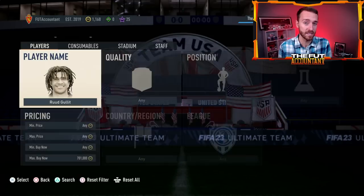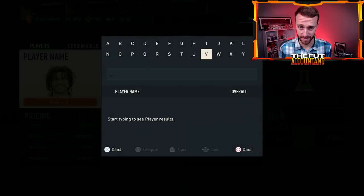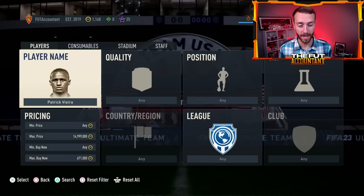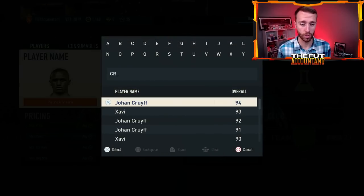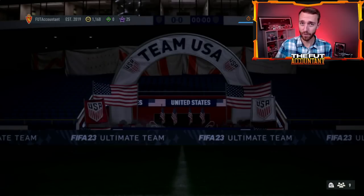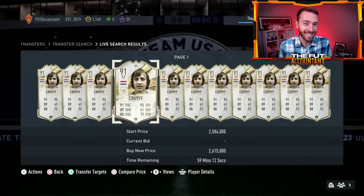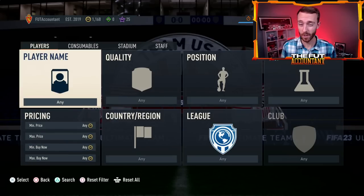That is the base icon upgrade pack with no max rating. We've had the max 86 icon and the max 87 hero and the regular hero upgrade pack, but we have not yet had the regular base icon upgrade. I do think that this could be the next upgrade pack that we get. Is it going to be today? It's definitely not a guarantee, but a change from the previous icon upgrade pack is that you'd be able to pack the big boys.